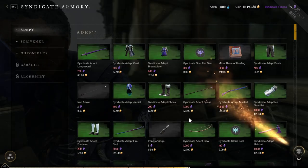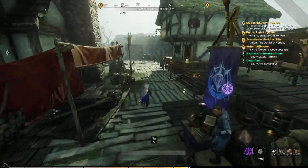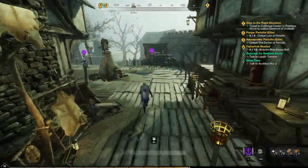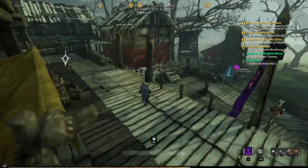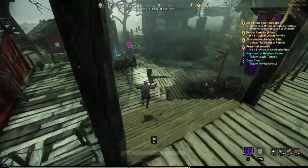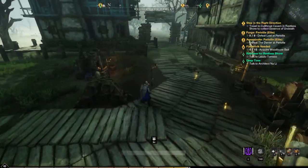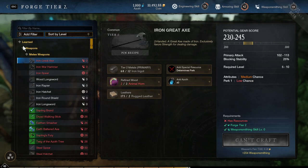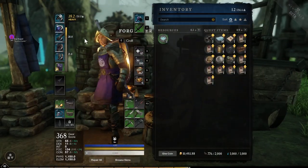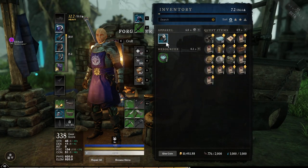So I'm going to buy one of these. Then you got to go to the forge, which is down here. And you see that it's not listing anything, so you have to unequip the item you want to do, which is this right here.